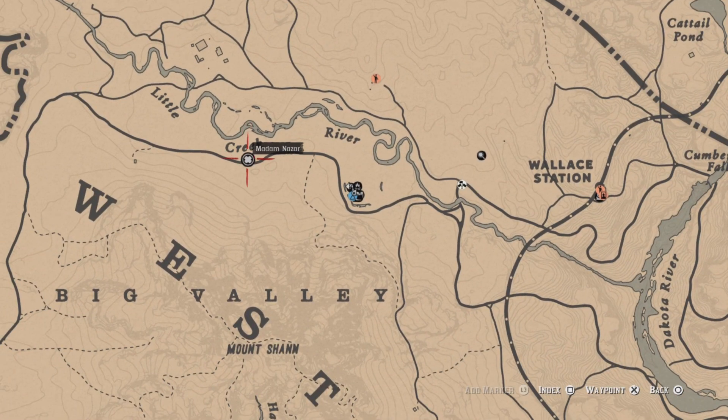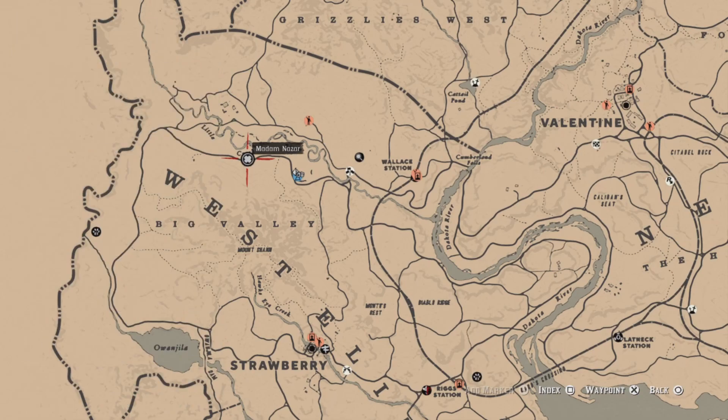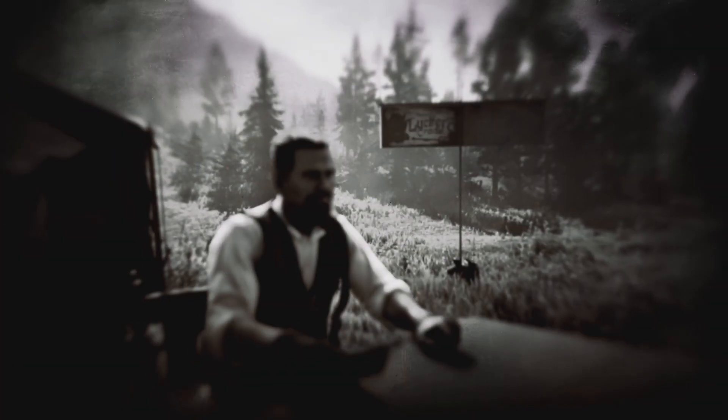That's going to be it, guys. Once again, Madman's location is Little Creek River today and fast travel is Strawberry. Good luck on your dailies and I'll see you later.